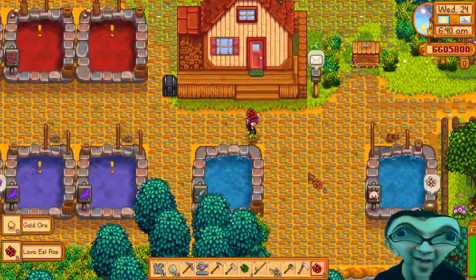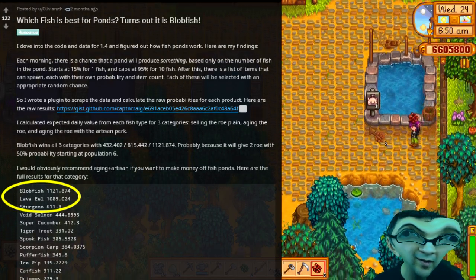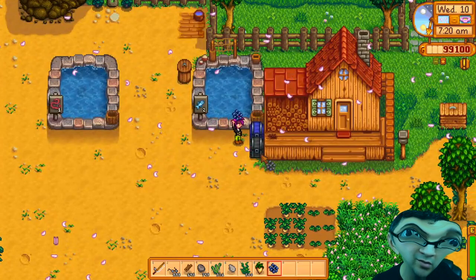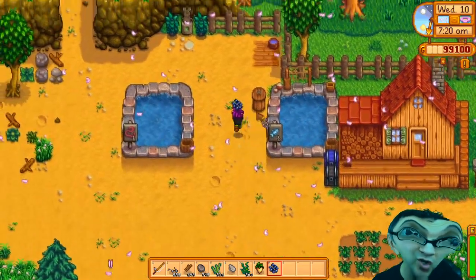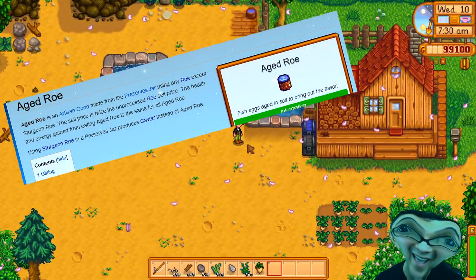Now if you're trying to make money, you're gonna want either a blobfish or a lava eel pond, and you're gonna want to age the roe produced by the fish. For most fish you can put the roe in a preserves jar and double the value with aged roe.